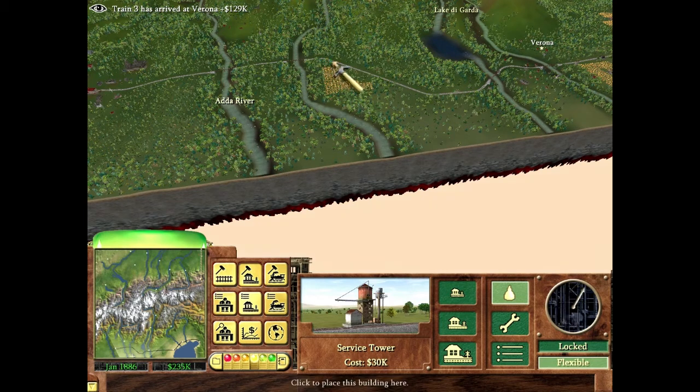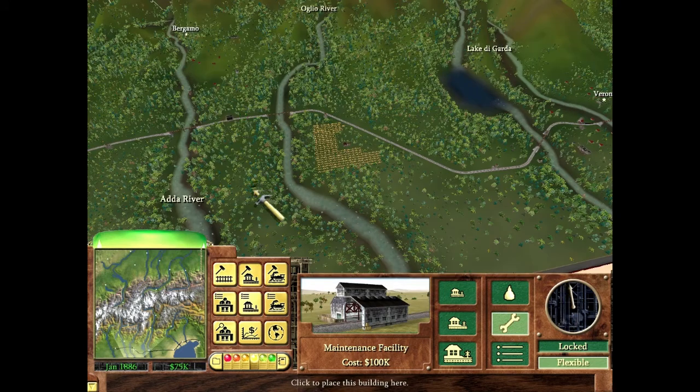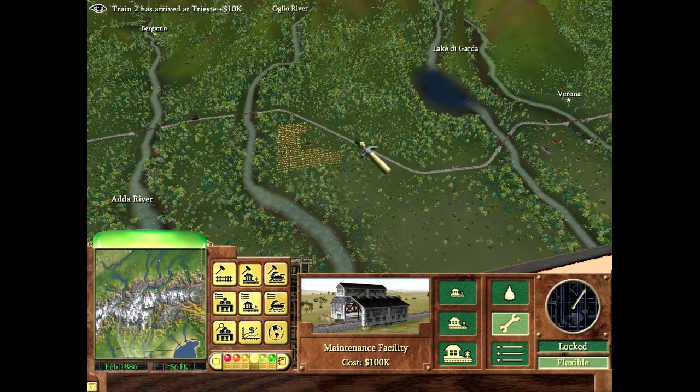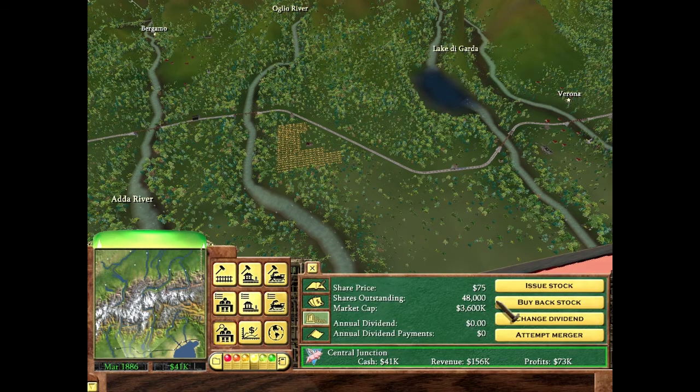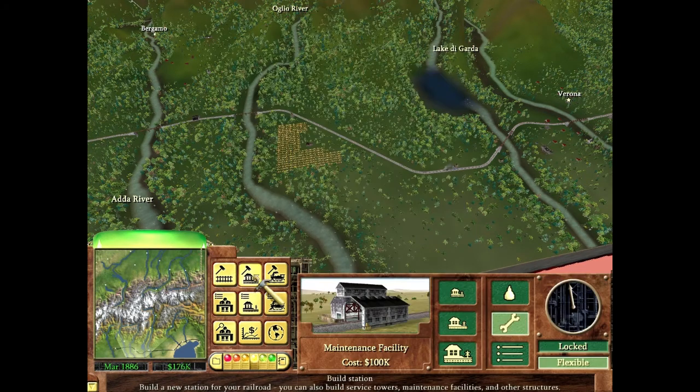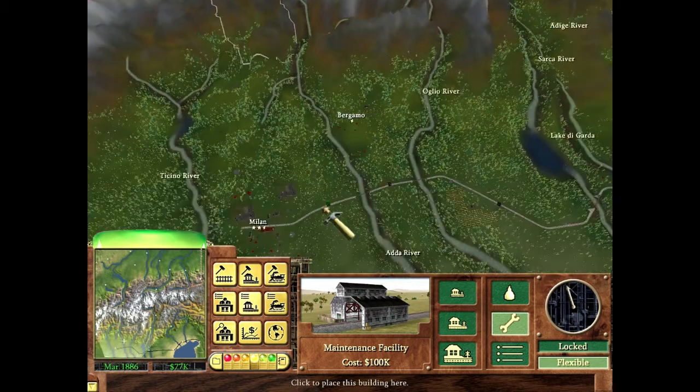Let me get this route started. I'll place maintenance facilities here, here, and here, and build one more at what I think is the optimal spot. Generally I think of it as: for every three water towers, build two maintenance facilities. That ratio seems to work well though you can adjust based on your specific needs.